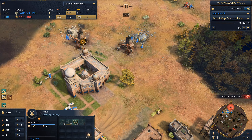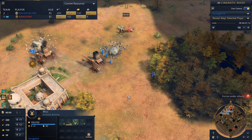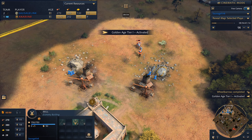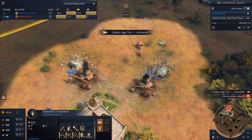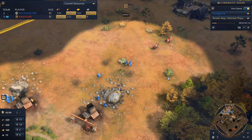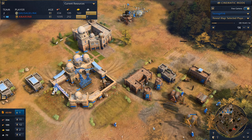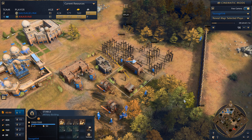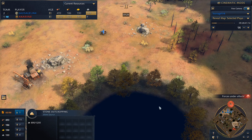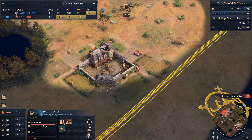We haven't lost any villagers — we are dealing with his knights. That knight is getting hurt, but I don't think my spearmen can survive. We've got reinforcements coming. We're keeping villagers on stone because we want to play greedy — even greedier than our opponent. We're going to get a third town center in the feudal age. We also spot his second town center. He put it on the deer as well. Good to know.